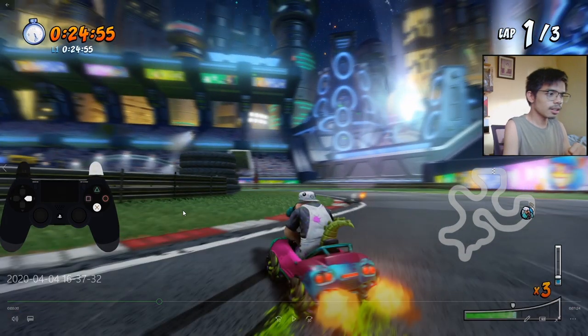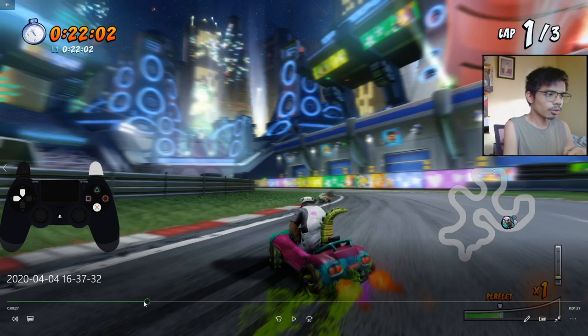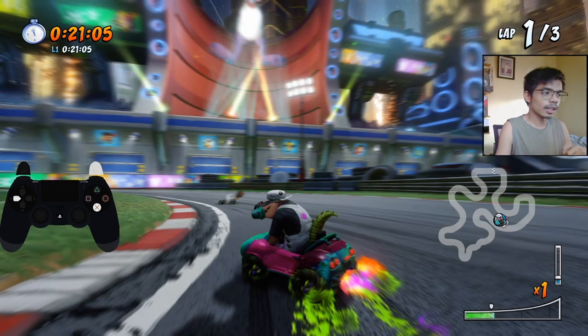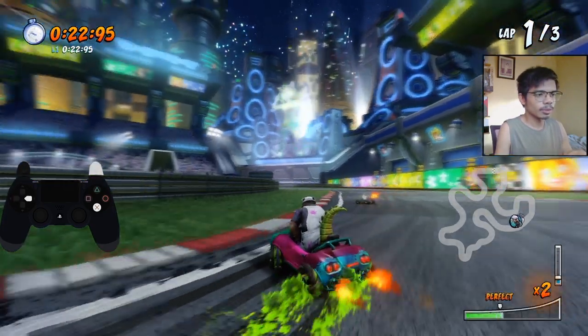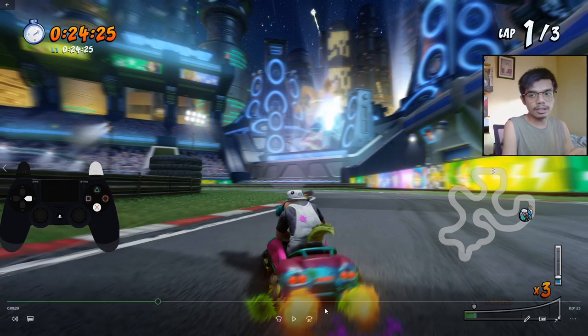As you can see, the size of our flame behind the kart changed. Before, we only had a teeny tiny fire. And the moment we hit the third turbo boost, it increased — and that signifies that our speed increases as well.